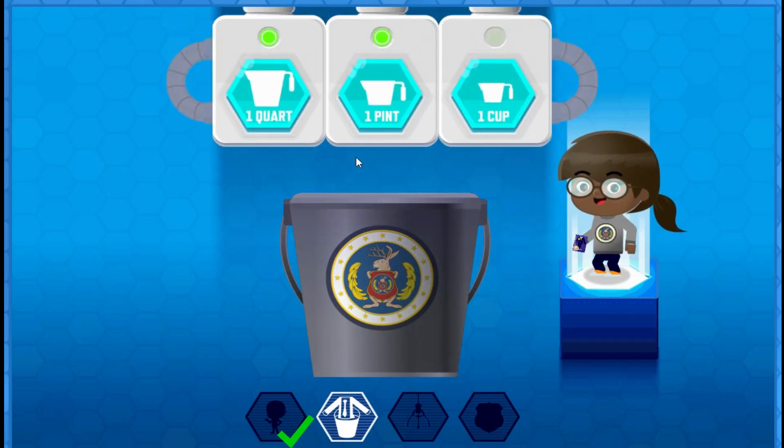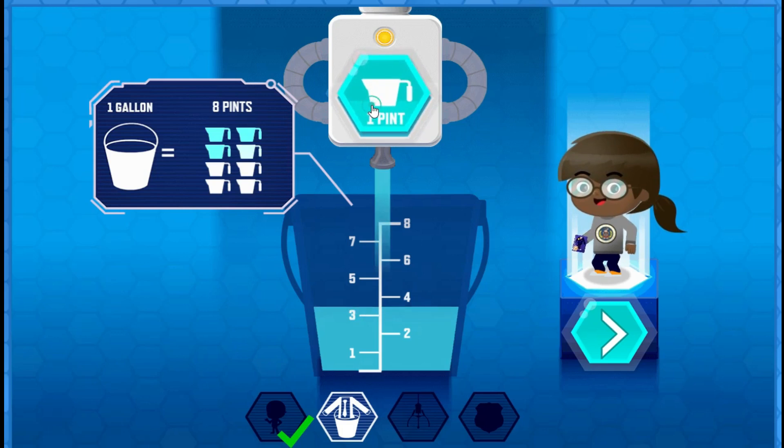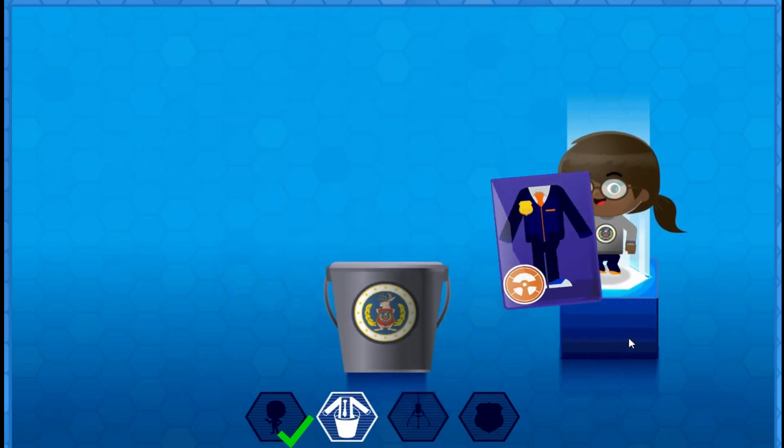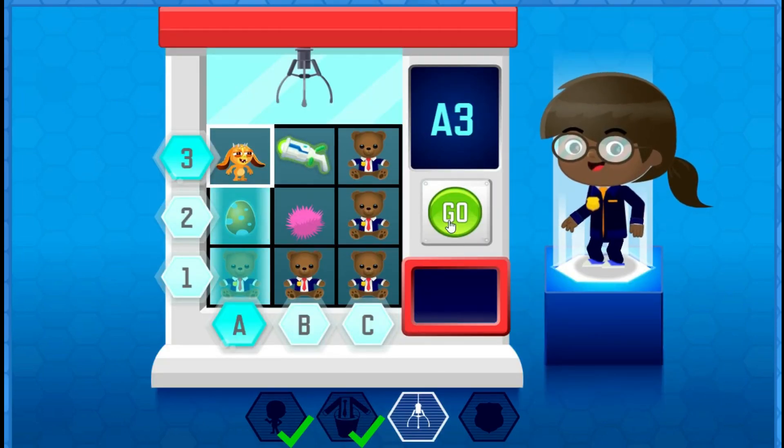To grow your uniform, fill the bucket with exactly... There are eight pints. One, two, three, four, five, six, seven, eight pints. There goes the uniform seat. And that is your new uniform. Your next step needs a gadget.